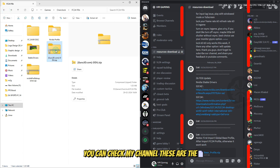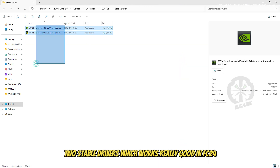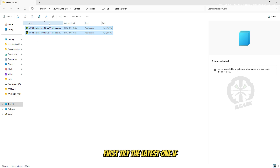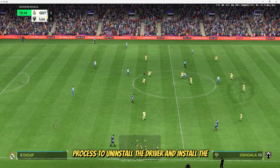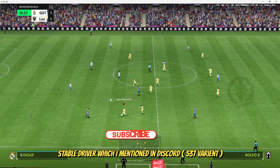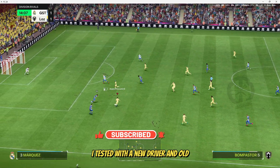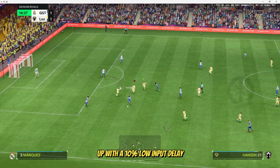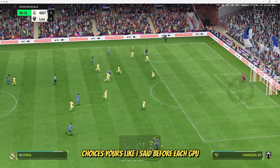You can check my channel — these are the two stable drivers which work really well in FC 24. First, try the latest one. If it doesn't work, do the same process to uninstall the driver and install the stable driver I mentioned in Discord. I tested with both the new driver and old driver — everything was fine for me, but the old driver came with about 10% lower input delay. The choice is yours, since each GPU acts differently with different driver options.